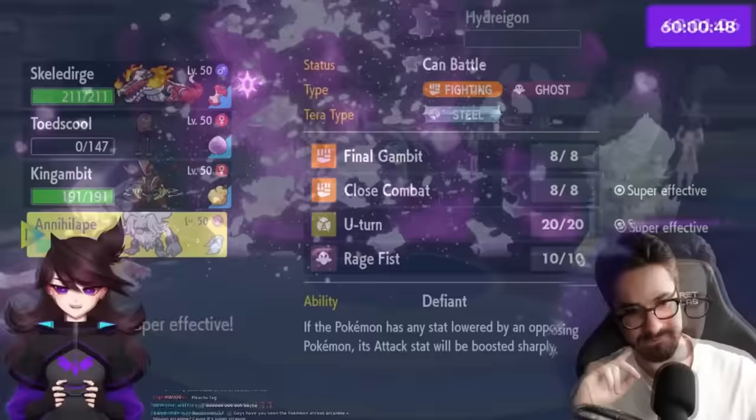With a plus-two Skeledurge, Jaden considers Terra plus Slack Off to heal up first. She Terra Slacks Off, Dragonite hits hard but Skeledurge survives and heals. Toadscool comes back out for Rage Powder support while Skeledurge launches a plus-two Terra Blast into Dragonite — it survives, but Hydreigon outspeeds and threatens KOs on everything. Skeledurge has way too much HP to go down. Jaden picks off the remaining Pokemon and secures another win.